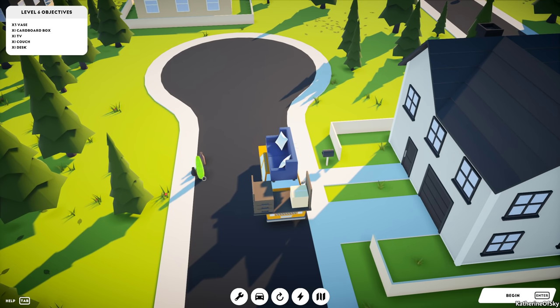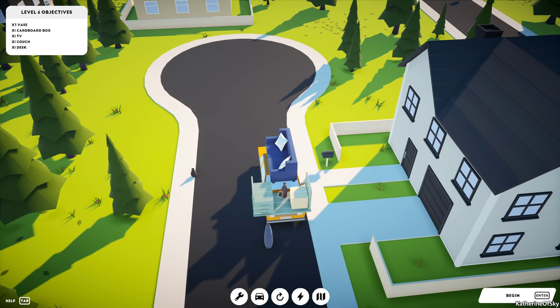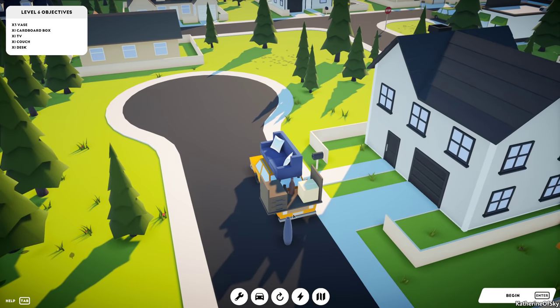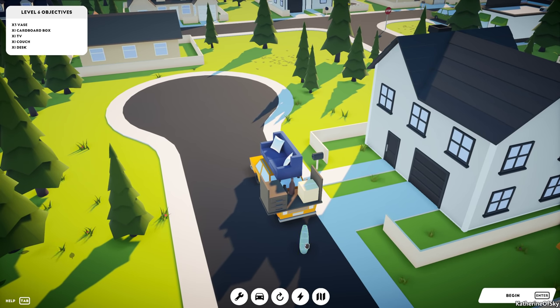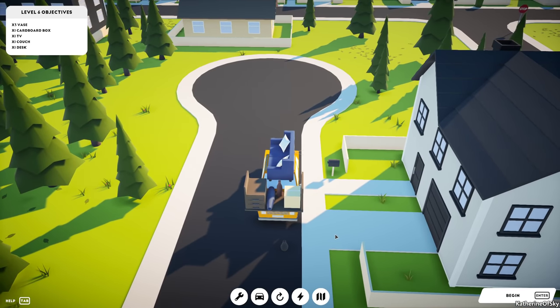We'll put this here and the vases — I'm afraid they're going to fall down. Let's see if we can load them this way, one underneath the other, so they don't roll around. Potentially putting them on the couch itself might help. This one I'm tempted to lay down. If we press space and rotate like this, we don't want it to fold down the side. Okay, that's not too bad — it'll do.